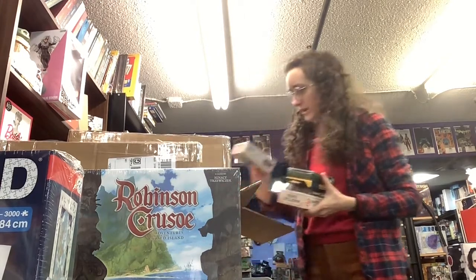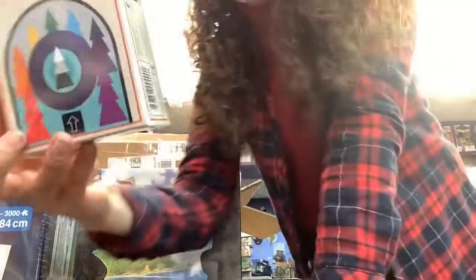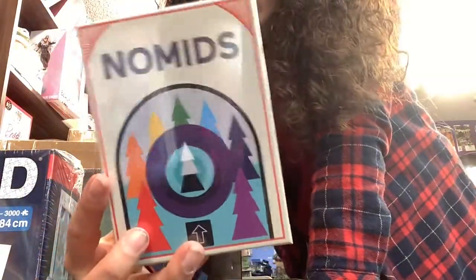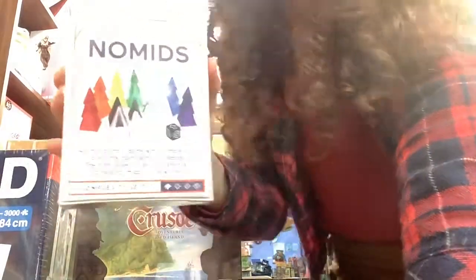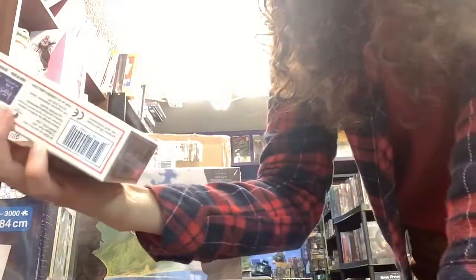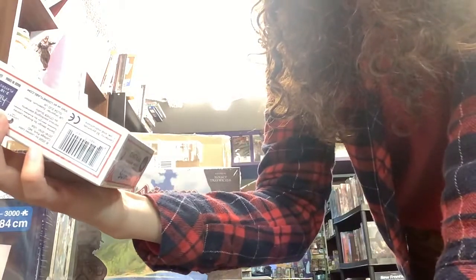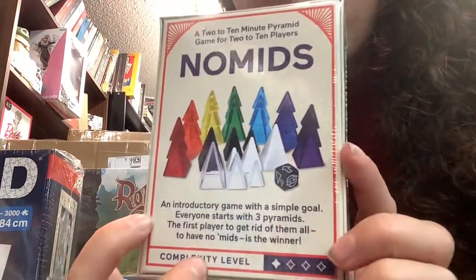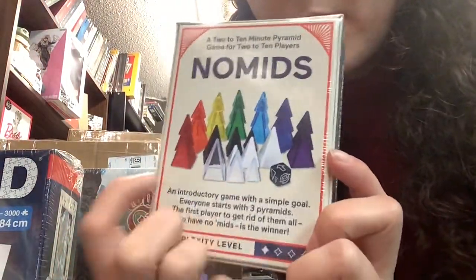We also have a bunch of smaller games. So you've got Nomids — a two to ten minute pyramid game for two to ten players. For this, everyone starts out with three pyramids, and then the first player to get rid of them all — to have no pyramids — is the winner. So that's kind of cute. I like the little pyramids. Check that out.